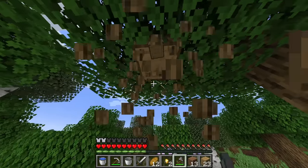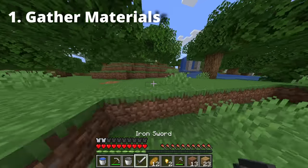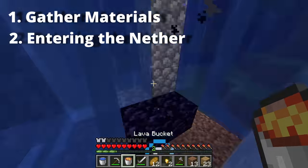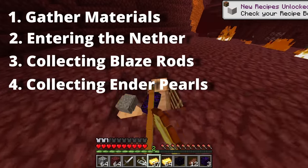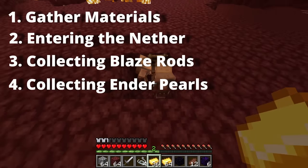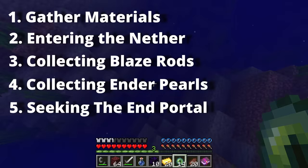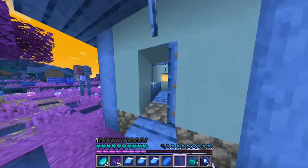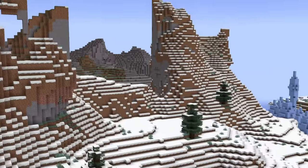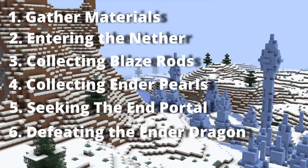A typical Minecraft speedrun can be broken down into the following steps. First, gathering materials. Second, entering the nether. Third, collecting blaze rods. Fourth, collecting enderpearls, typically through bartering with piglins. Fifth, seeking the end portal. And sixth, defeating the ender dragon, typically with beds. Of course, every run is different and there are many more small nuances to these steps, but this is the basic order of operations.